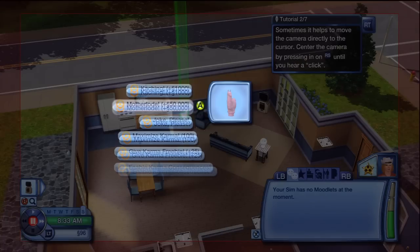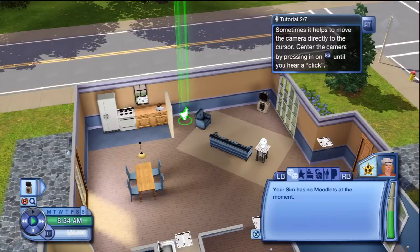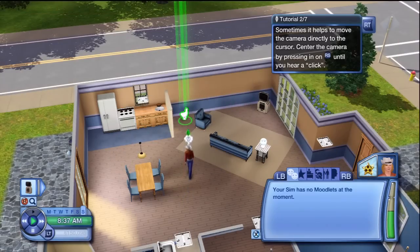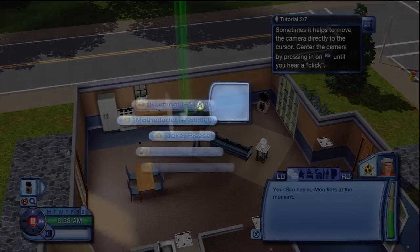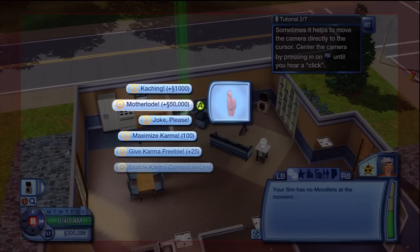Here's +1000, and here's the Motherload, which is my personal favorite and probably what you're trying to get. Most people when they cheat are trying to get unlimited money. Basically, every time you click Motherload, if you look down in the left-hand corner, it's adding 50,000 dollars or points to your total.